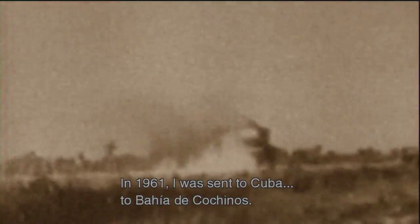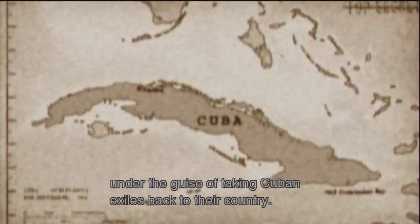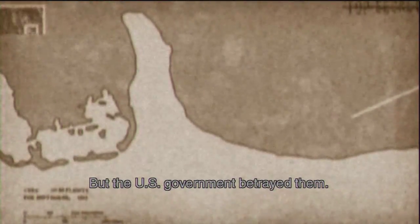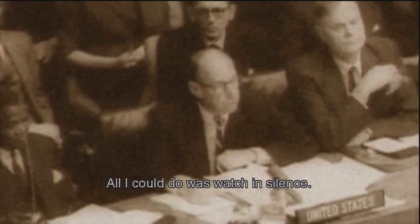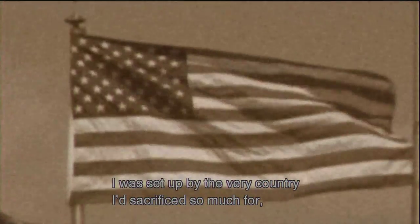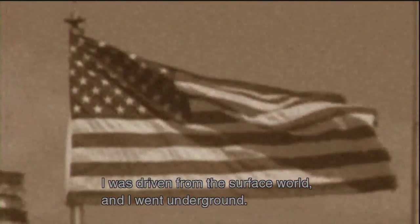In 1961, I was sent to Cuba, to Bahia de Cochinos. It was part of a CIA-sponsored invasion under the guise of taking Cuban exiles back to their country. But the US government betrayed them. Our weak-kneed president held back their air support. Defenseless, the exiles were annihilated by the Cuban army. All I could do was watch in silence. I was set up by the very country I'd sacrificed so much for, by the very government I'd dedicated my life to defending. I was driven from the surface world and I went underground.